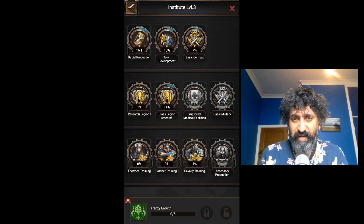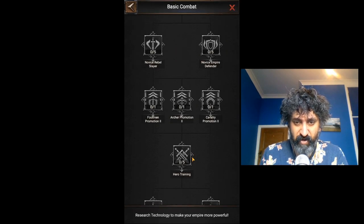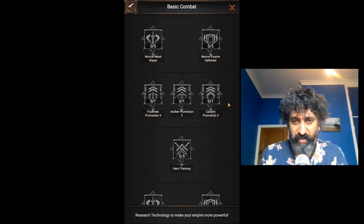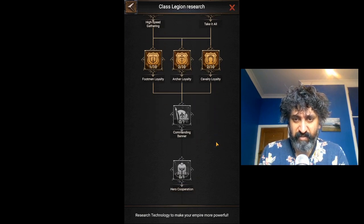So we're going to leave rapid production and town development. What we are going to look at is doing a little bit of basic combat, because basic combat is going to give us more experience if we attack. We want to be able to promote our archers for sure — increase the hero XP received after leading troops to defeat Marauders. In the early game, defeating Marauders is going to be our best way to gain experience for our heroes. So basic combat is definitely going to be a focus.